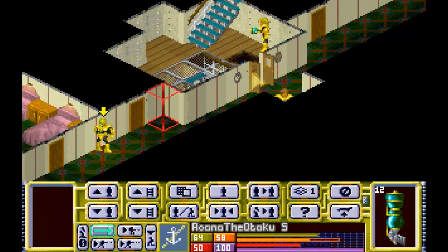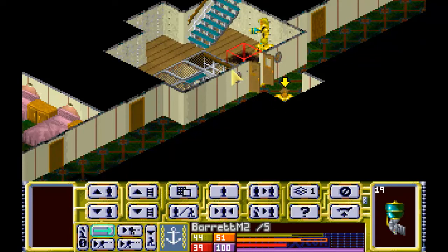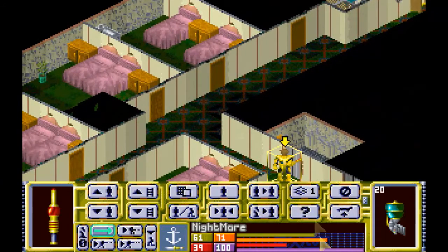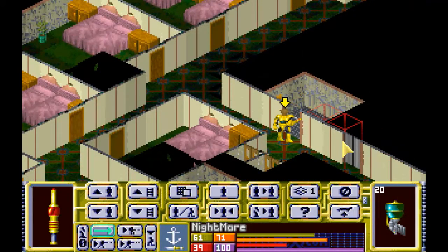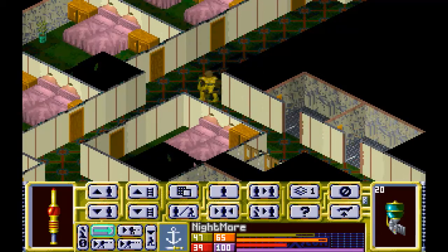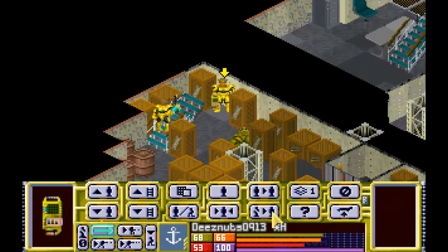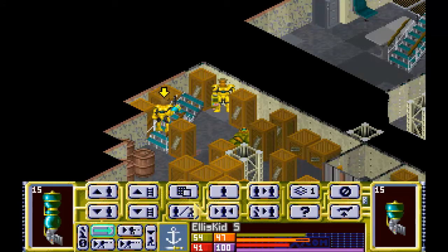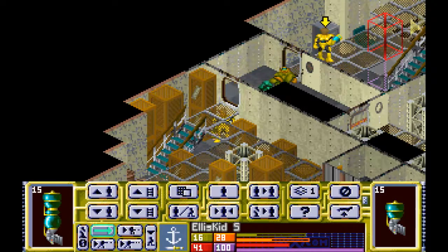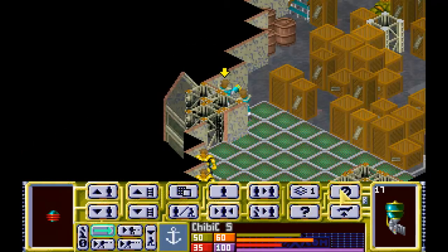We're going to go upstairs and see if any of those bad guys are there. Go ahead and go in. Barrett, come join them. Nightmare, just check the elevators, then come around the corner and head out to join them. I think that's everybody I wanted to move. Wait - Ellis, come back up and back up the other team. Feeling a little more comfortable with everybody - let's move on.